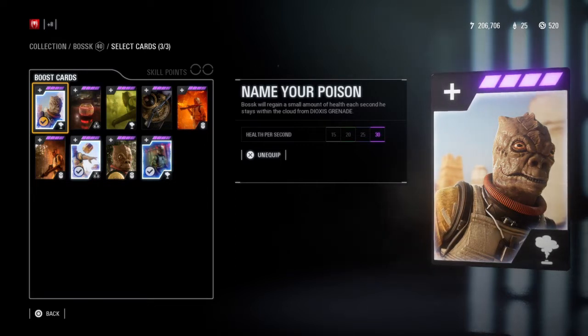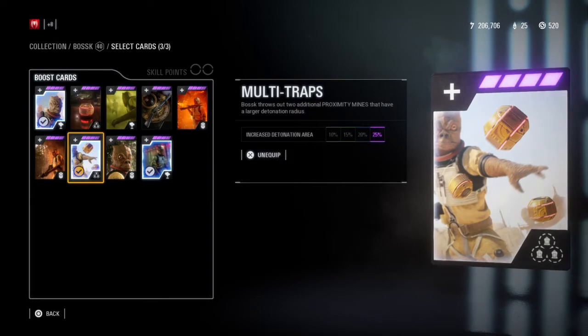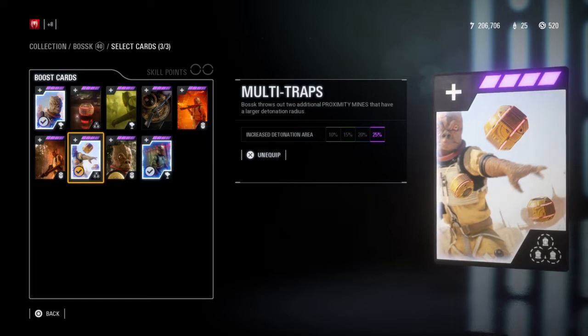The second star card I use is Multi Traps, which adds two more mines to the Proximity Mines and increases its overall radius by 25% when maxed out. This is also a must-have in my opinion, since it helps a lot while holding your ground against any foe.